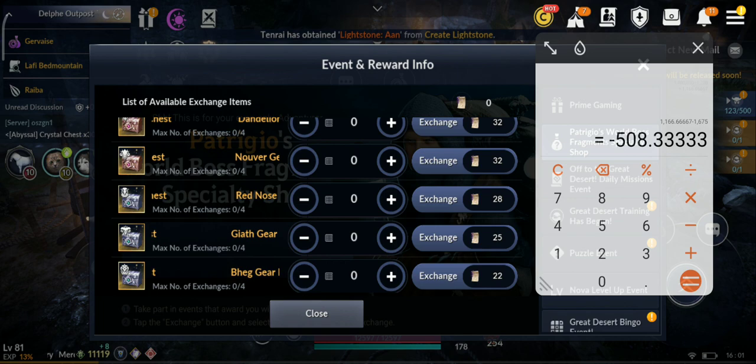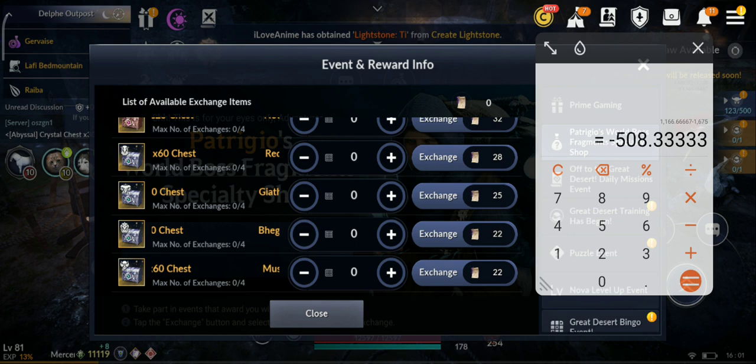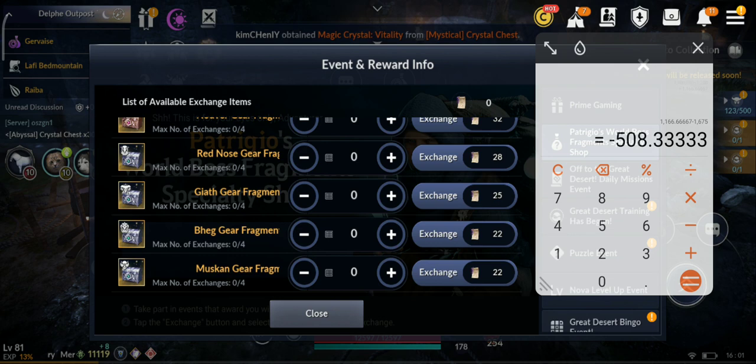In summary, if you farm consistently, in about two months to two months and one week you should be able to finish all the pink weapons and armor as a free-to-play player. If you started two to three months ago, like me, you could finish in one month or less. Let me know how close you are, and see you in the next video!